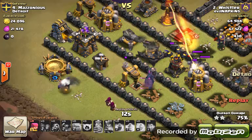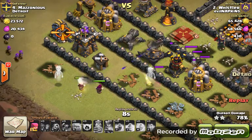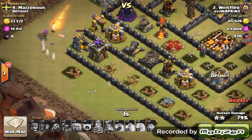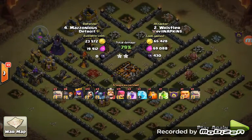Man, he's max level Peckers — I want these so bad. I really do wish they'd released them at level 4 at Town Hall 9. Great attack, 79% — I don't know what could have made that get more. I thought that was a really quality attack. We'll have a look for some more later.